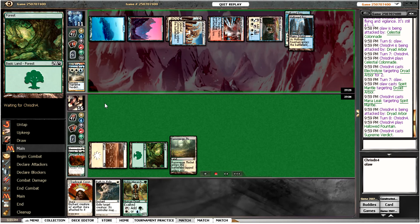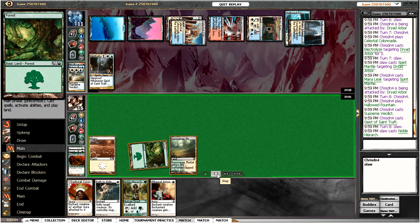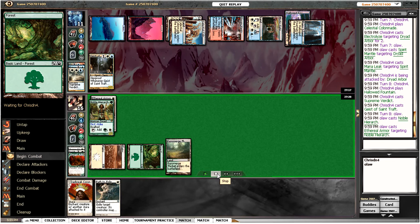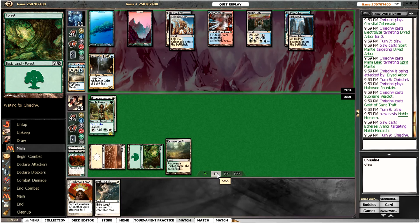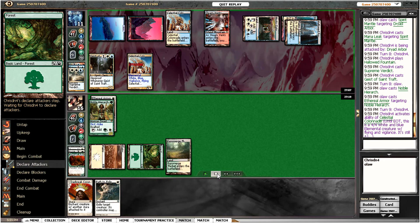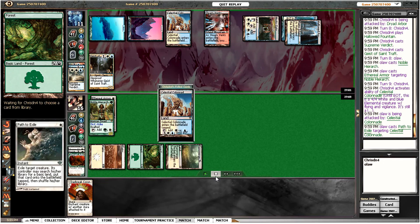As it turns out he uses a Supreme Verdict and then plays a Geist. I'm going to play a Hierarch and use my Ethereal Armor on it — it's not quite big enough, but hoping to Daybreak Coronet it. He activates his Colonnade — I'm going to chump that — and he attacks with his Geist which is kind of strange.